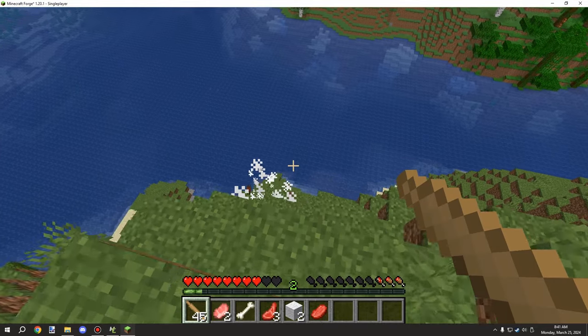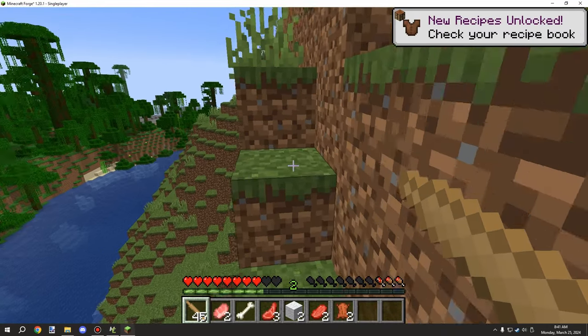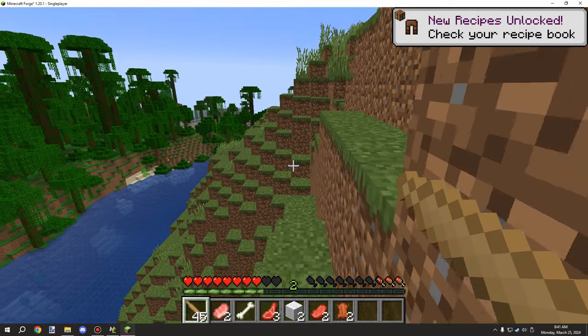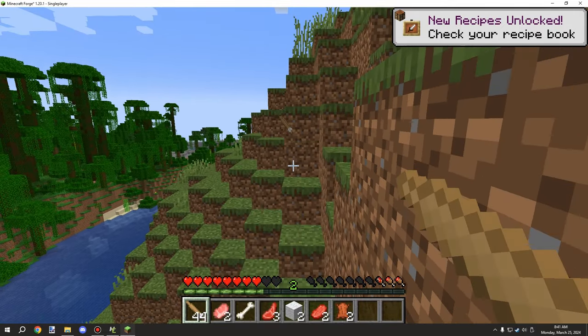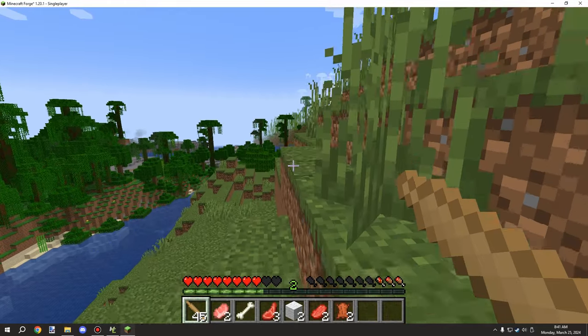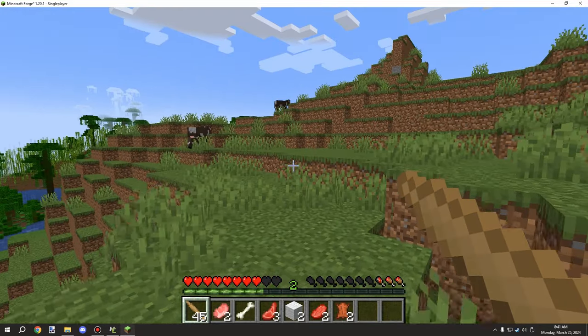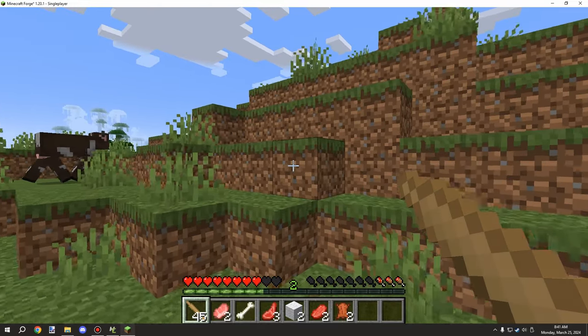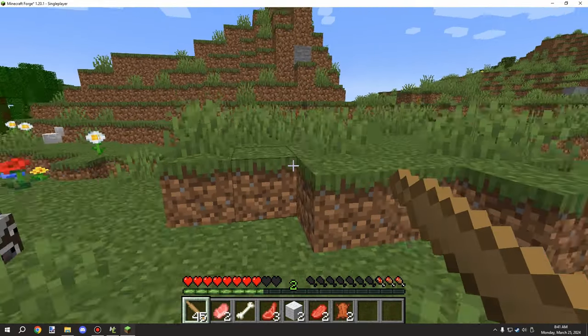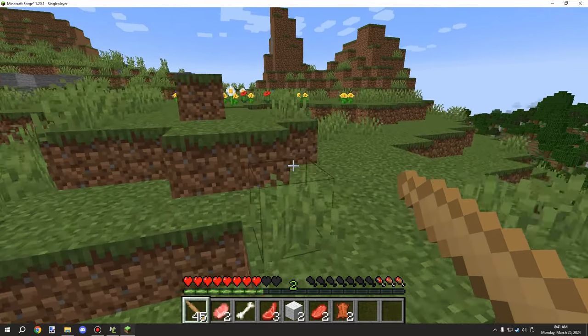He's definitely going to die from fall damage. So as you can see it basically works for the spear. If it hits a block, it's going to drop an item for the spear. If it hits an entity or player, it's going to basically despawn or use the item.